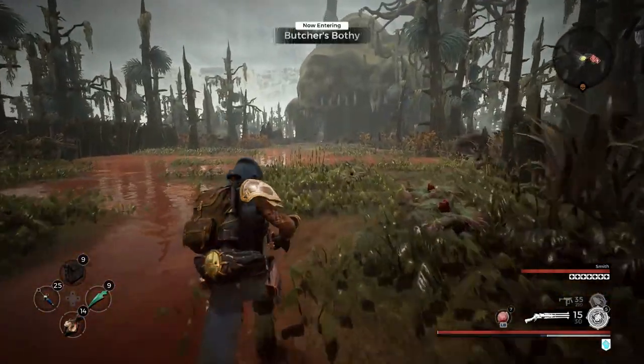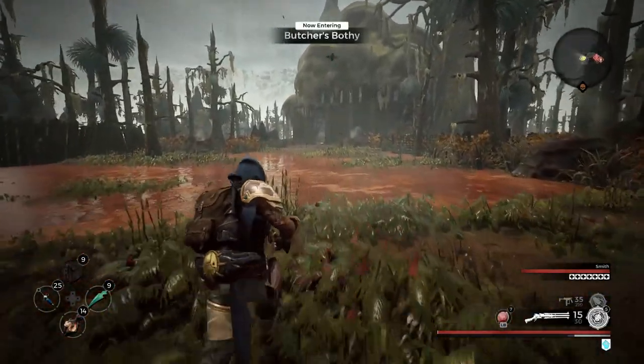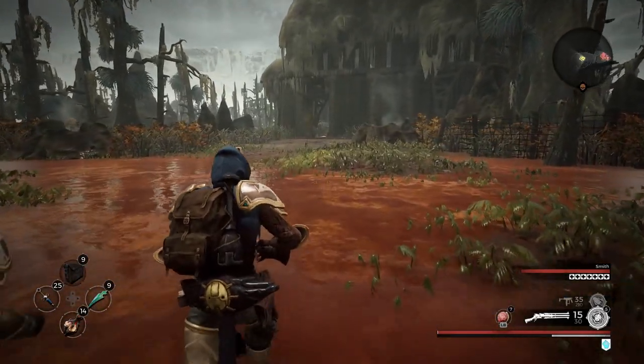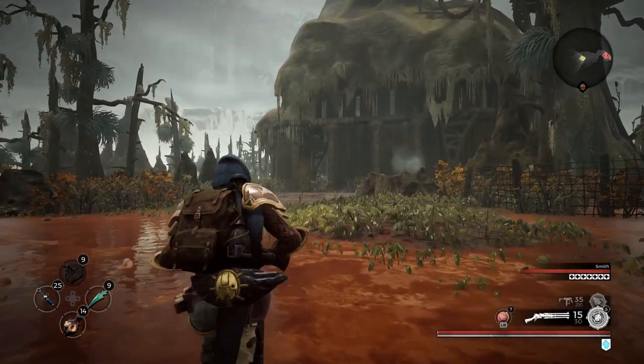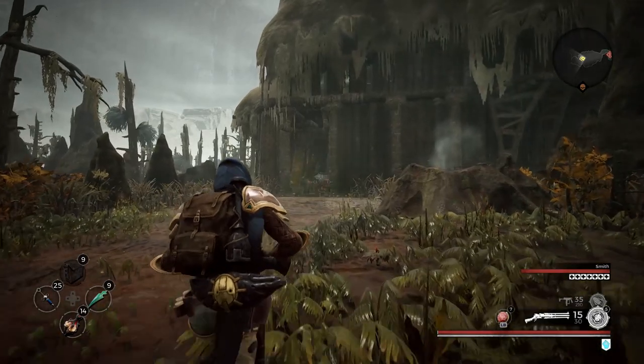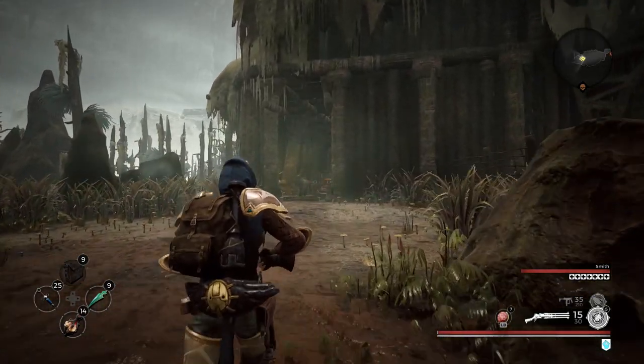Alright, so it's pretty chill as you run up to the hut here. You can sprint up to this point, but when you get at the doorway, you're going to want to just jog or walk. You don't need to sneak, but what you're doing is getting underneath the hut to the house.